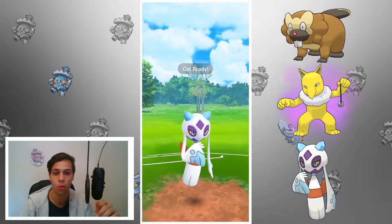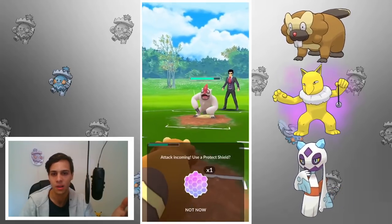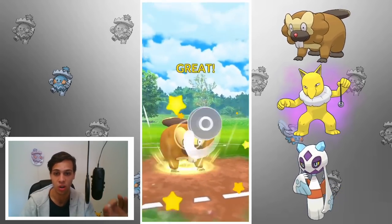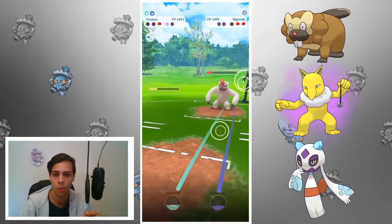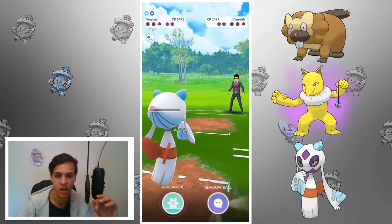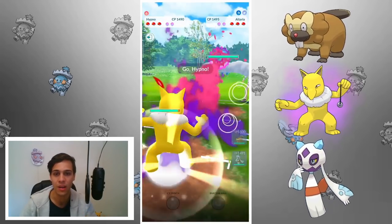Altaria barely gets another move, which chips down my Froslass, but we farm the Altaria down. In comes Politoed — very bad because Politoed counters Froslass — but since I'm shielded up I'm in a decent spot. In comes Vigoroth — pretty hard countered right here — but I think I still have play. If I can get Vigoroth low enough for Froslass to farm down, I might be fine. I no-shield the Body Slam and go for Hyper Fang since it does more damage than a single Surf. We kill it. GG — pretty hard countered but we got him.